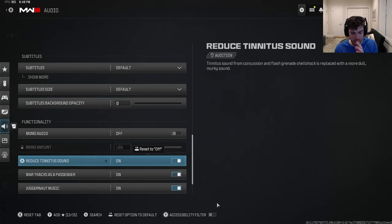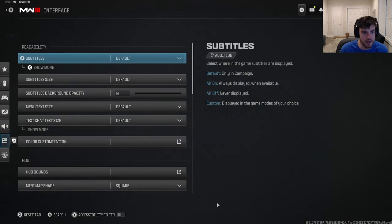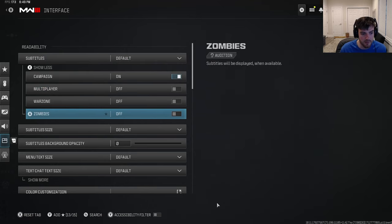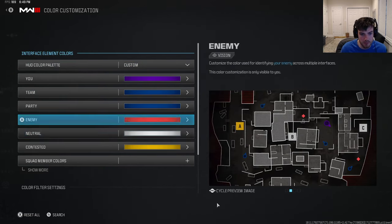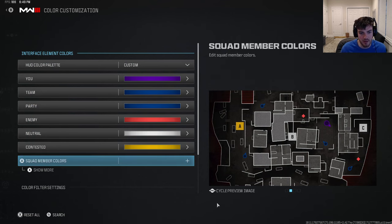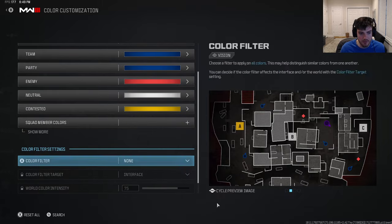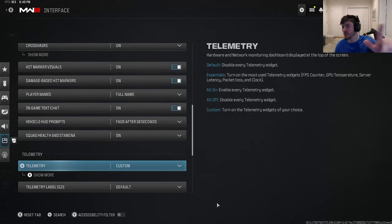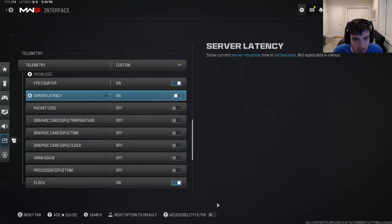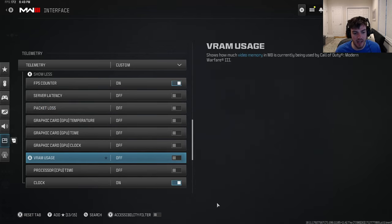For interface: subtitles and most HUD elements are off. For color customization I use a blue for team and a purple for enemies — purple sticks out and is easier to see. No color filters. For telemetry display, I only have my FPS counter on — server latency is bugged for NA anyway so I don't have it on. I don't have packet loss displayed because I rarely get packet loss.